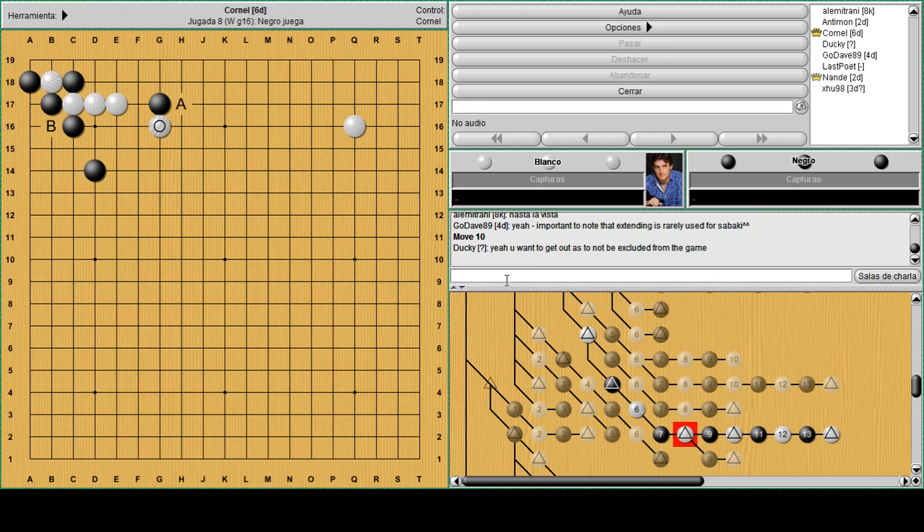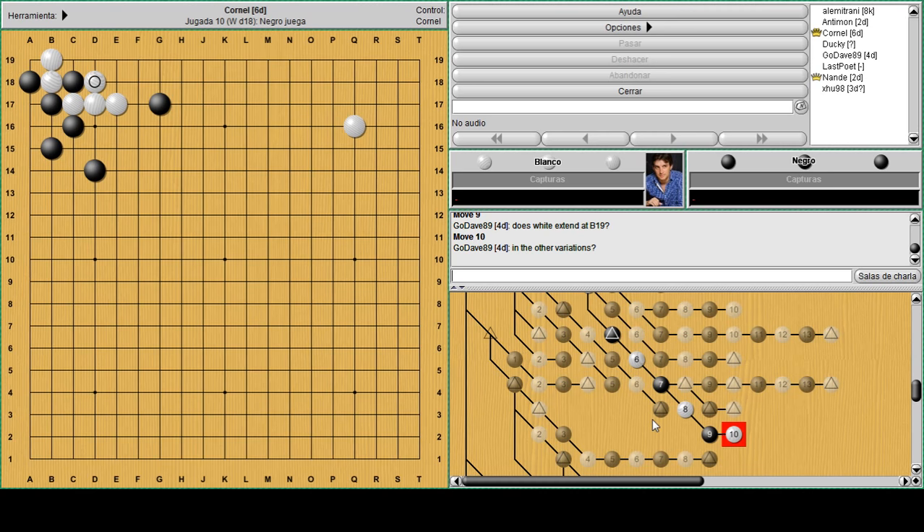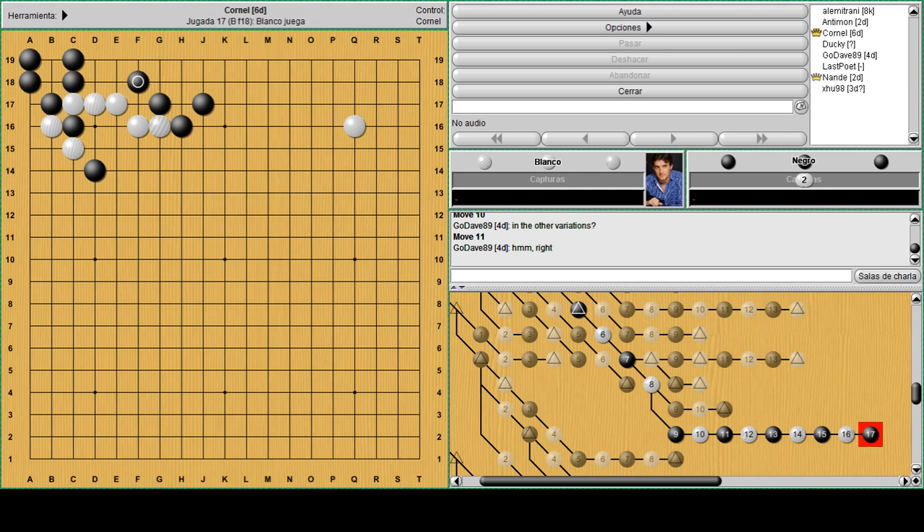Sometimes you extend B19 because you want to kill that corner, but the timing is delicate. If you extend B19 now, black will just play here and let you take one stone, then he can still attack your group - you don't really have two eyes, just one. So you don't always have time to descend; you've got to pay attention when you play the sagari because if you descend you might kill everything. But in this case it's questionable because if this happens and you try to kill, black can still link under. The descend doesn't really work in this position.